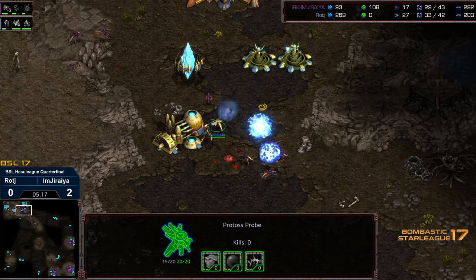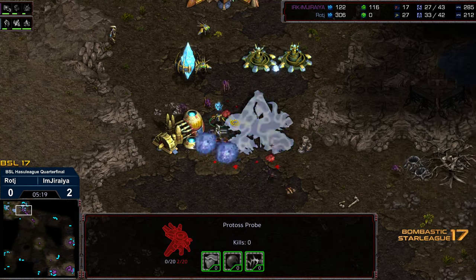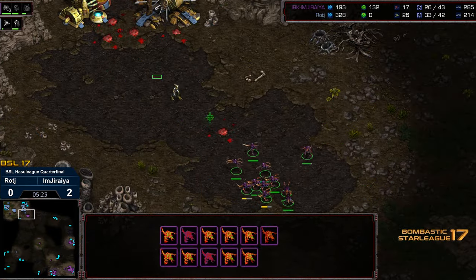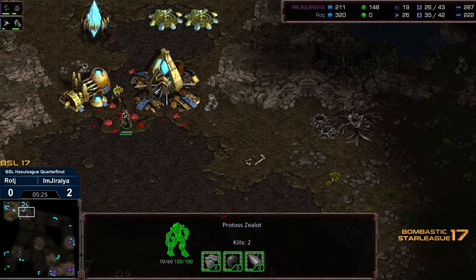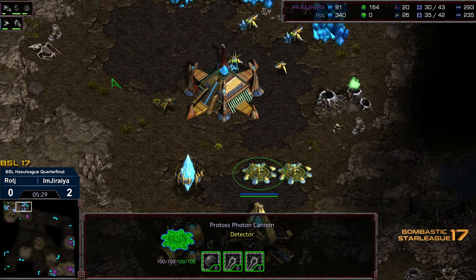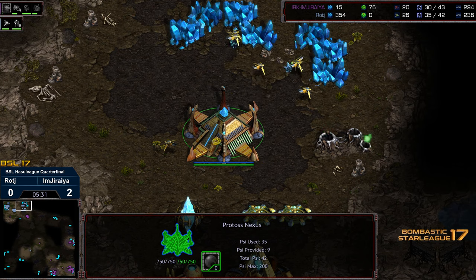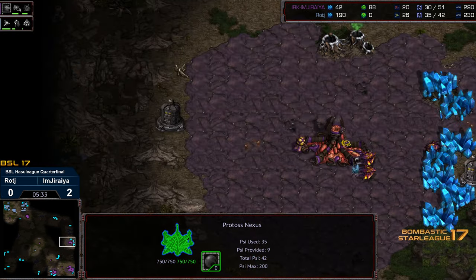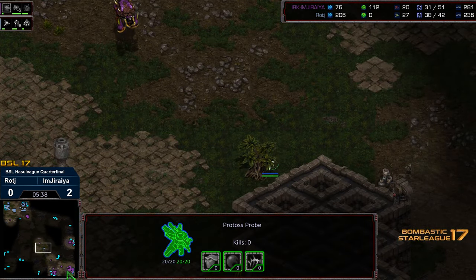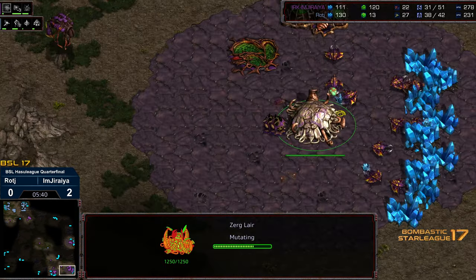This is a massive amount of Zerglings making their way to the natural, and I don't think this is going to be anything accomplished with those 2 cannons. Jiraiya potentially expanding — not a full block. Scrambling, redirecting. The Zealot going a little bit too far, Raj able to reposition. As things settle, not that bad a position economically. But Jiraiya actually did a pretty solid defense — didn't lose a lot of workers. It looks like he's going to be able to follow up and get the scout, and see that it is 3 base.